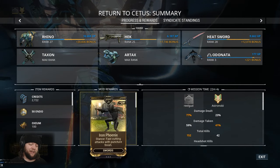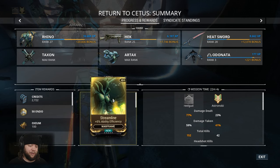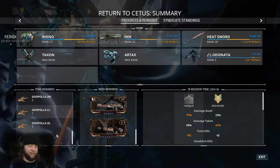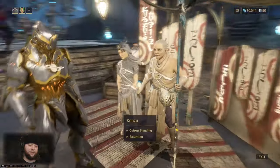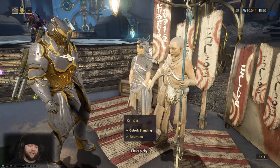Returning to Cetus: we got a Streamline and an Iron Phoenix this run. Got a couple of Goopula as well, and some materials we need for our next Ostron rank-up. So if we check our ranking requirements — we've been gathering the right stuff through bounties and open-world activities to progress our Ostron standing.